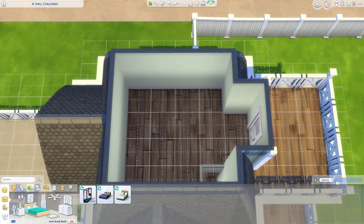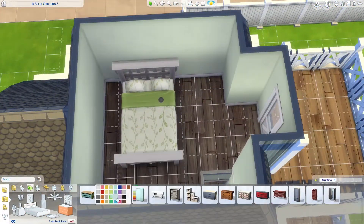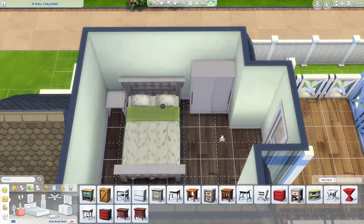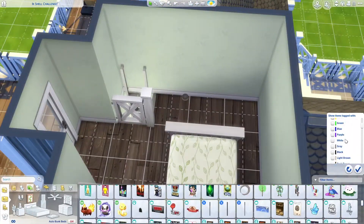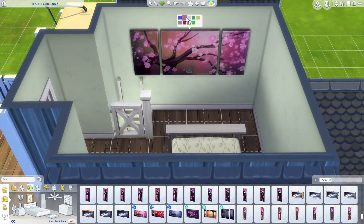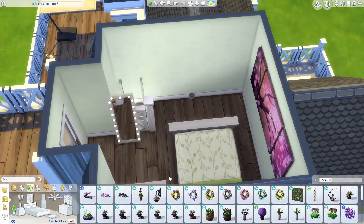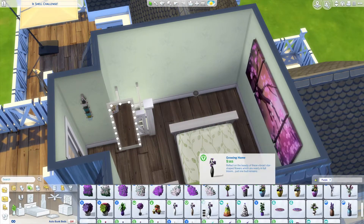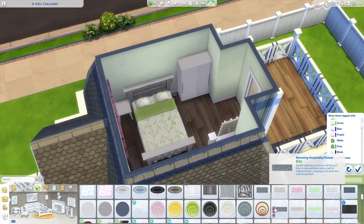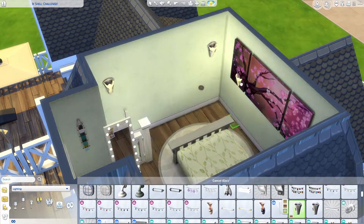But I'm rambling about things that aren't the build, so moving on to upstairs. I went pretty basic — there's literally a bed, a wardrobe, a little side table, just enough space to walk around the bed to get into it or go out the door onto the little balcony. There's a little mirror, a couple of plants, and I took away the ceiling lamp and put lamps on the wall instead.